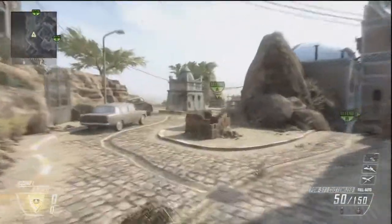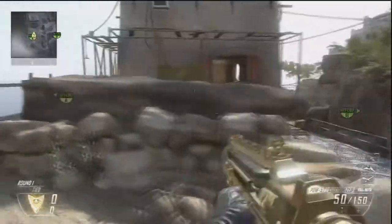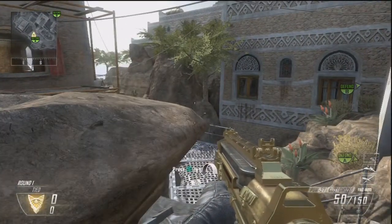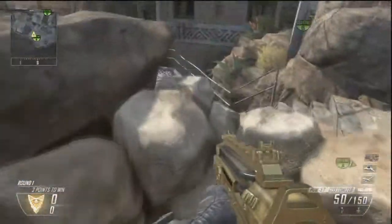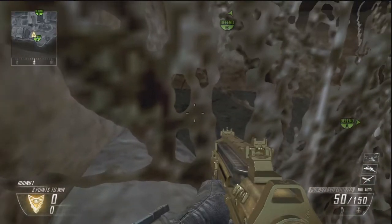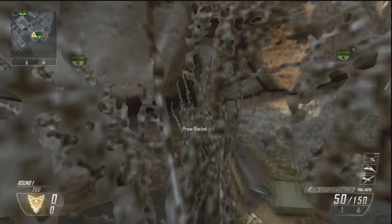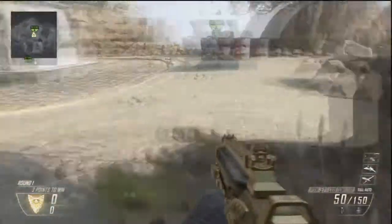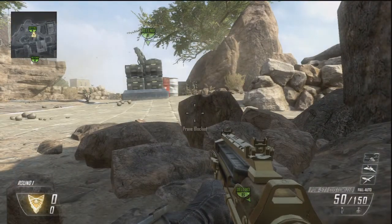Next I'll show some Search and Destroy defensive spots for Yemen. For almost all of these you'll want turtle beaches, or at least turn your game volume all the way up so you can hear when they start to plant. The first spot: crouch or lay down in this corner. You can hold a concussion grenade to blend in with your surroundings, and when you hear them start to plant you can go get the bomb defuse. There are two more spots right here — for this one you can look straight at the bomb and hold a throwing knife in your hand, so if somebody sees you, you can quickly throw it at them without giving away your position by shooting.